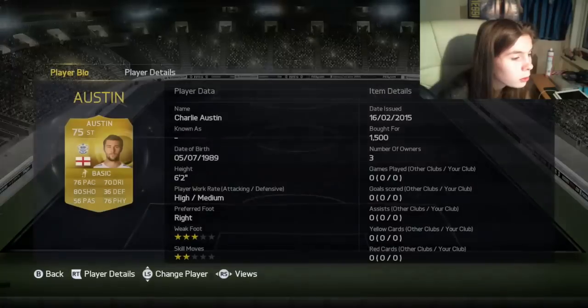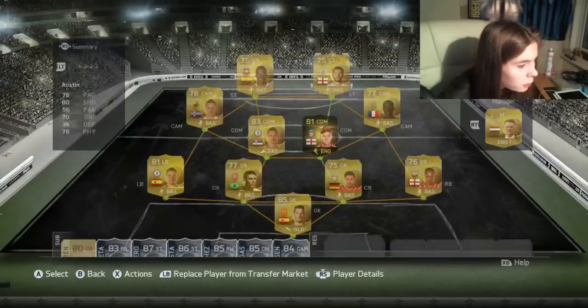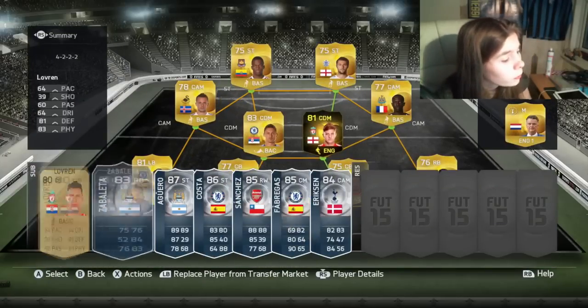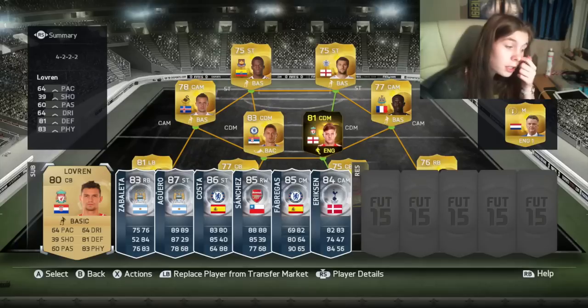I paid 4,500 coins for Valencia and 1,500 for Austin. Then they had to upgrade Lovren, and if they're upgrading Lovren, they might as well upgrade Johnson too because it seems like they love upgrading some questionable players.